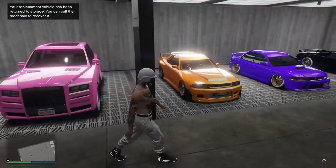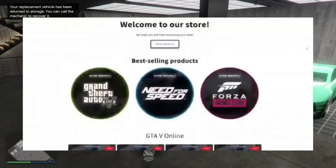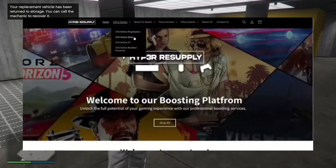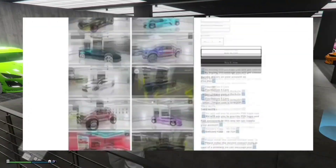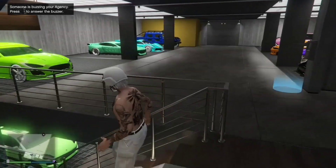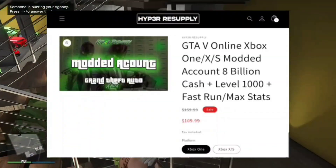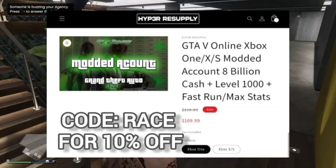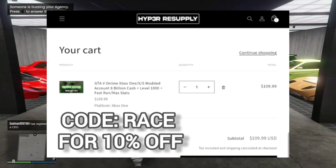Are you just over having no modded cars and no money in GTA 5 online? You can get millions of dollars and modded cars off Hyper Resupply. Our sponsor link is in the description. Go check out their website for all their modded cars, outfits, accounts, and everything. They have a five-star review on Trustpilot with nearly 600-plus reviews. In checkout, use coupon code RACE for 10% off.